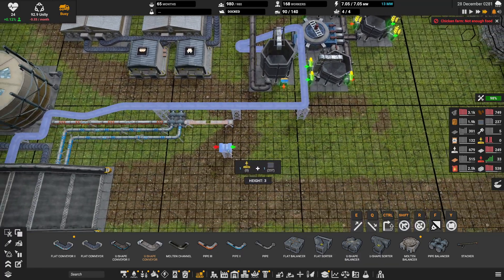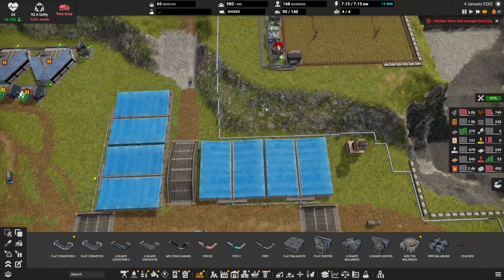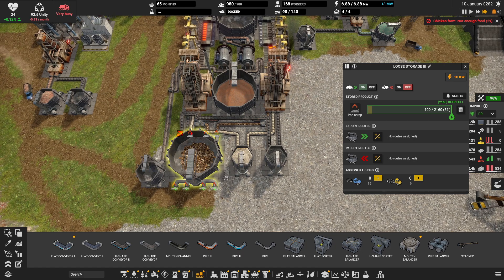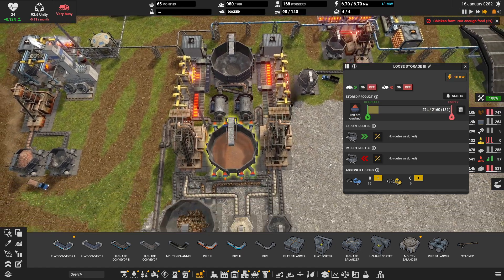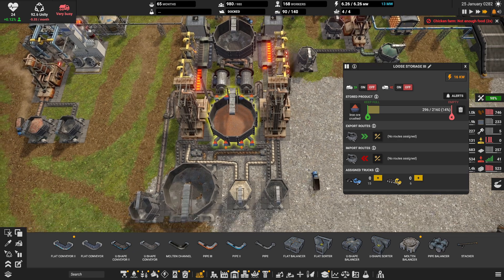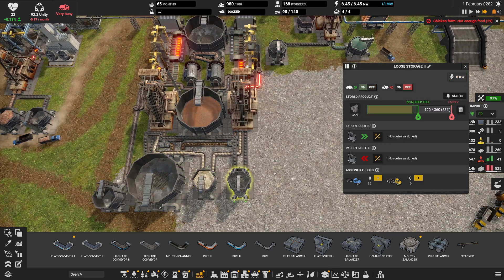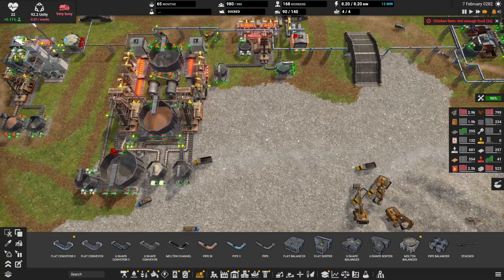I feel so bad for this game sometimes, having to do all the pathing for me. We're working through all the iron scrap first, that's letting this stack up. We have a very large repository here — this is loose storage level 3. We will be able to eventually upgrade to loose storage level 4. That's grand right there, perfect.